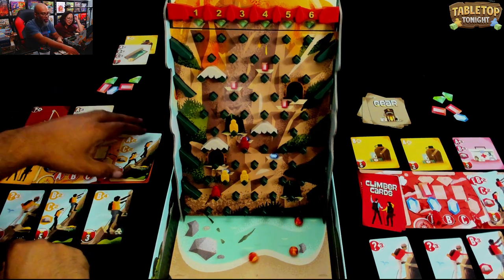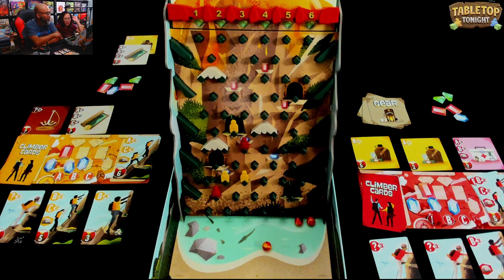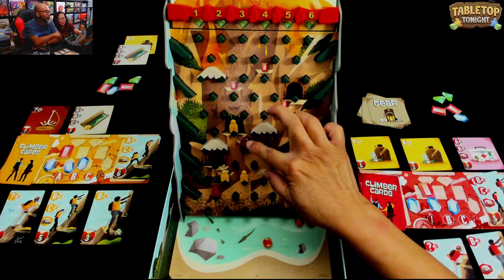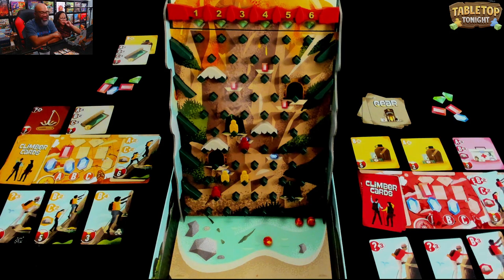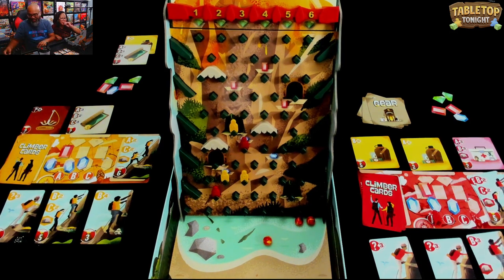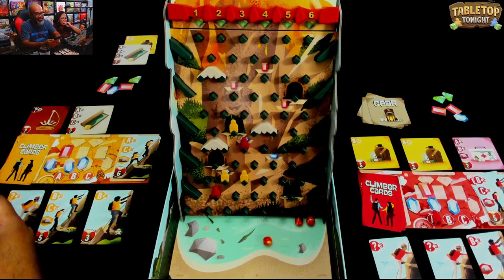I have two gear cards left and still have my climber cards. Question: if I want to move my B climber and you're in the way, can I hop over you? No - you have to go around. You seem a little too happy about that! With a lot of movement on a gear card, you could go around easily.